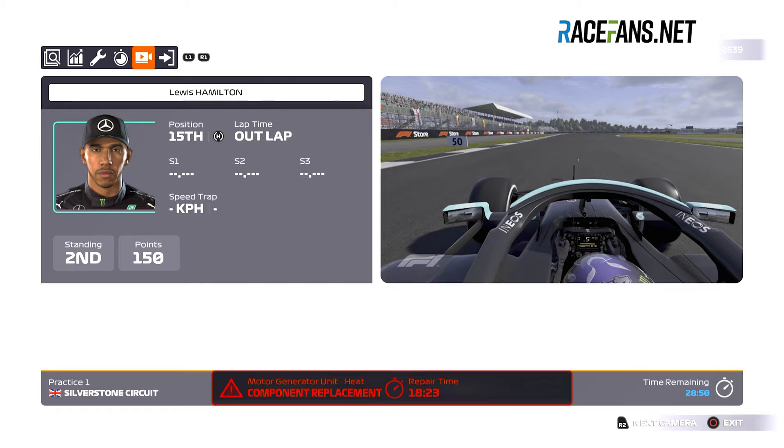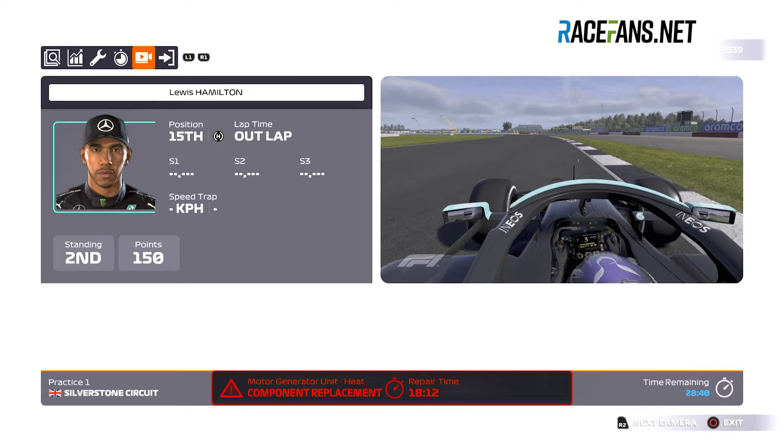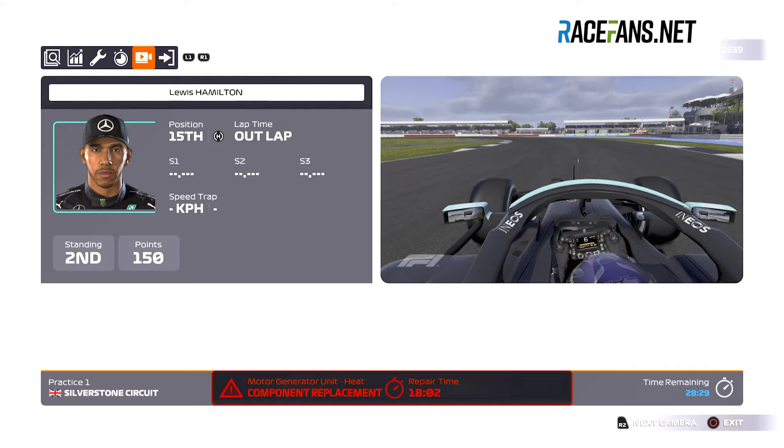With quick practice, you decide what runs to attempt over the course of the time allowed, with each potential reward having a different probability of success, and the game simulates your runs for you. While it's a lot easier to maximise your R&D rewards by completing them manually, it's a good way to speed up what is often the most time-consuming aspect of career mode, allowing you to concentrate on qualifying and racing while keeping your component wear at realistic levels.